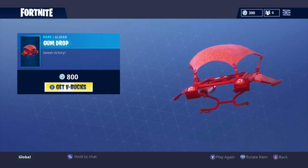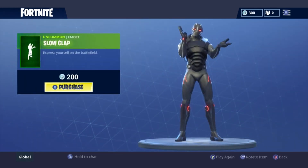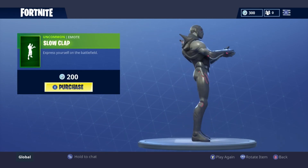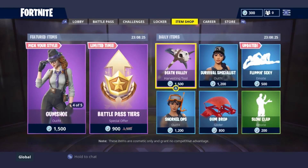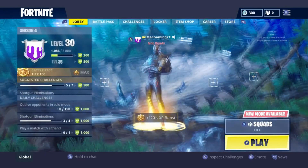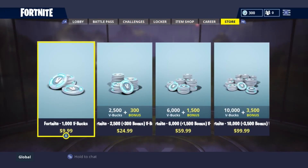Then we've got Slow Clap for 200 V-Bucks — that's an uncommon emote. Pretty basic. My brother actually does that all the time, the slow clapping. But yeah, that's about it for the item shop — hopefully we do get the Red Knight today.